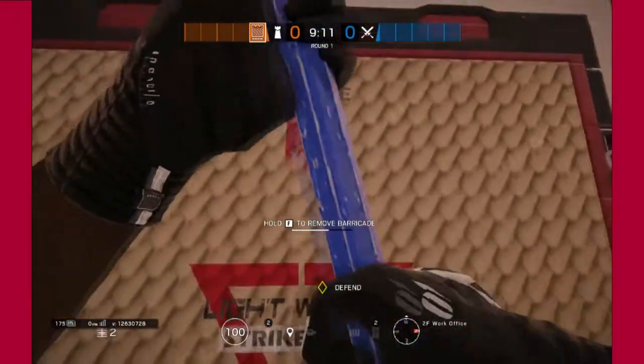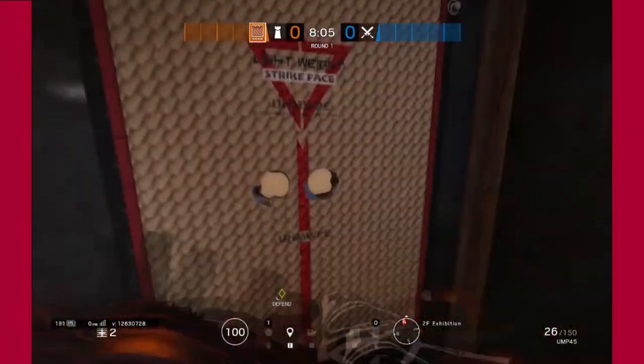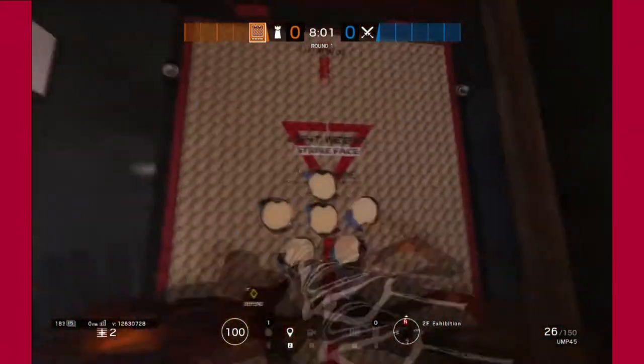Since it's stronger, it takes more time for defenders to pull it down than normal barricades, and it takes about 12 hits to actually break it with a melee.